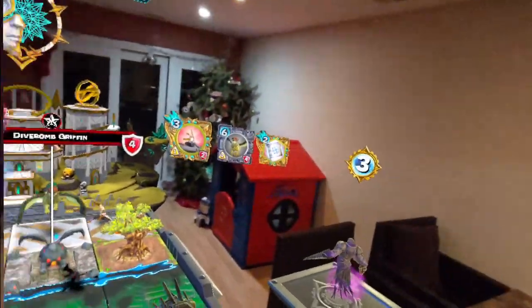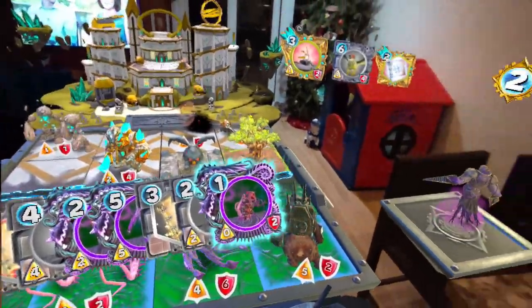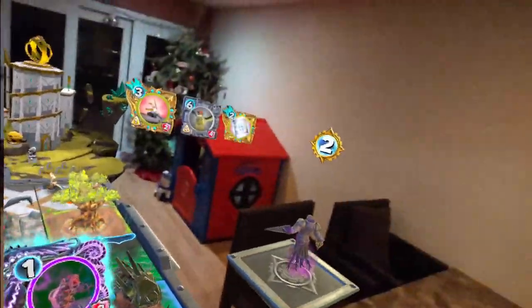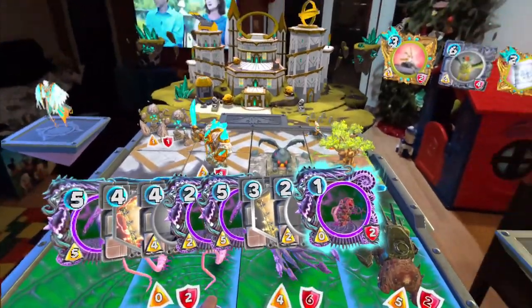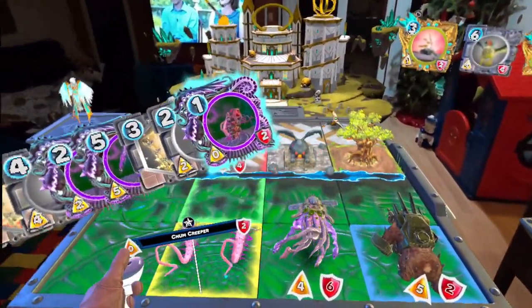One thing I wish they had is a counter for your hand size — they don't. You do have a counter for your deck size, but not hand size. So we play our cosmic rays, which deletes the griffin in my starling lane.